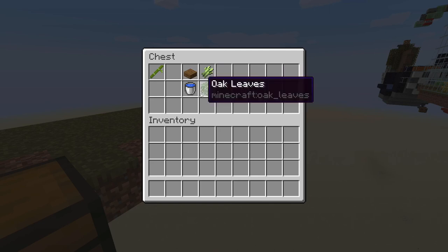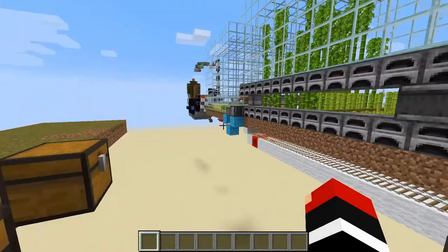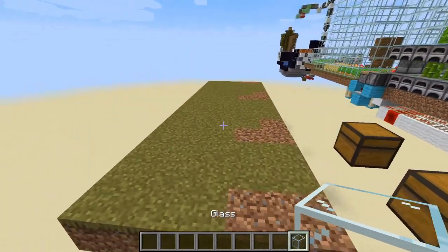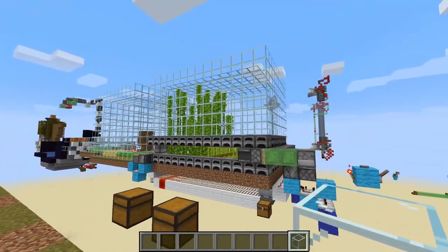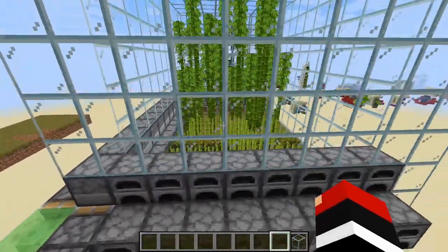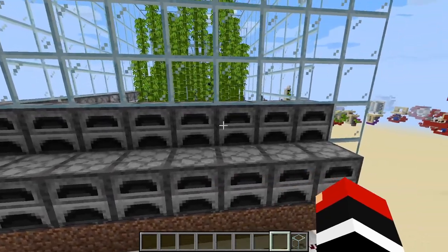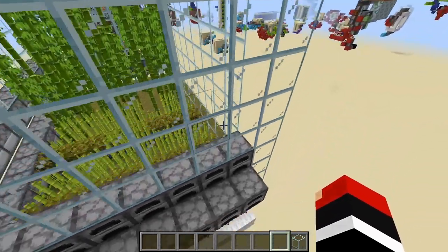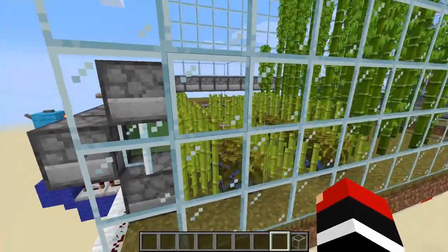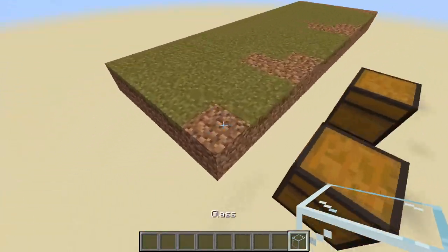Let's start by building the enclosure for where you're going to put your bamboo or sugarcane or both. I'm going to use glass and quickly build this enclosure. I'm making a much smaller design — you can make this as large as you want. The total width is the max you can have from the flying machine: one, two, three, four, five, six, seven, eight blocks. I recommend you put a block on the end so nothing sticks to it but allows extra length in the flying machine.